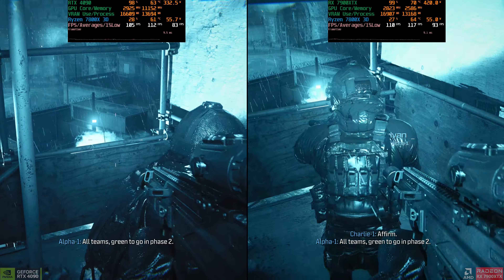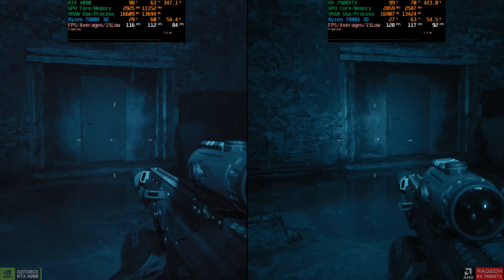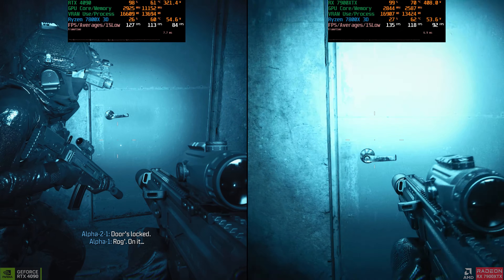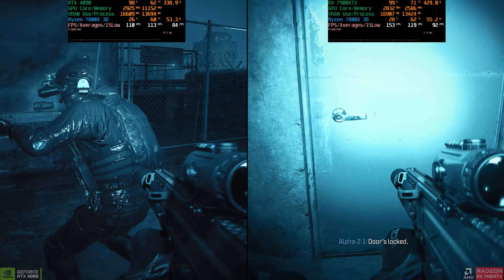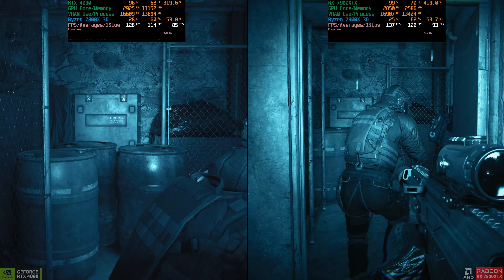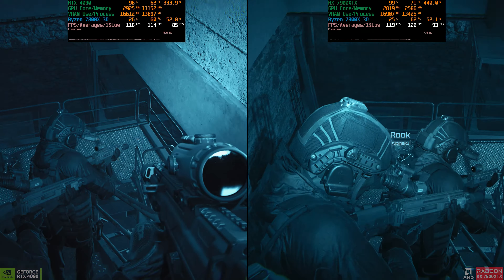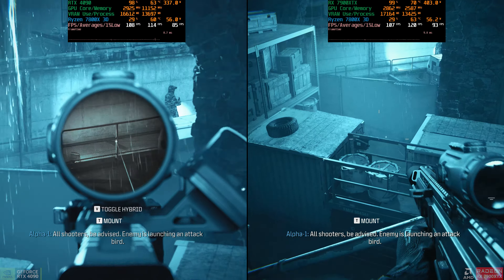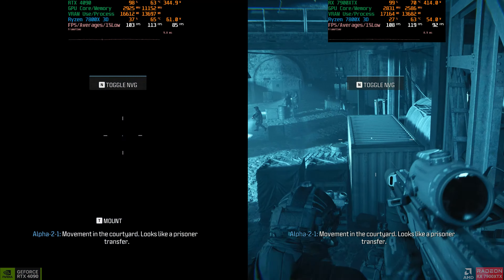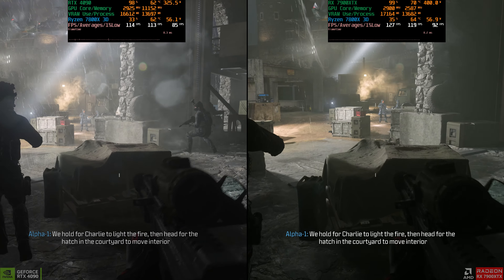All teams, green to go in phase two. Check. Roger. Doors locked. Doors locked — Garage. On it. Got it. All clear. Descending stairwell, south side. All shooters be advised: enemies launching an attack bird. Copy, we're heads up. Now it's off. Movement in the courtyard — looks like a prisoner transfer. Not our guy. On me. We hold for Charlie to light the fire, then head for the hatch in the courtyard to move interior. Hold up here.